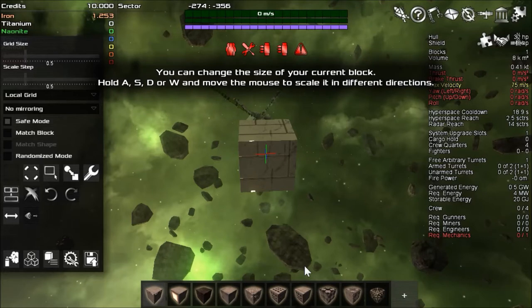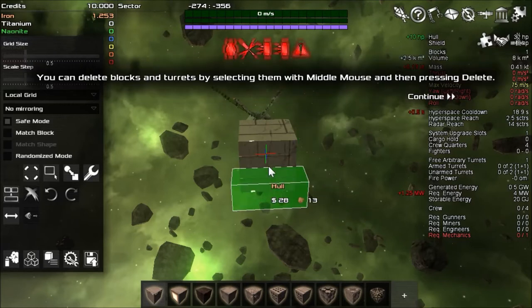You can change the shape and size of your current block — hold A, S, D, W and move the mouse to scale it in a different direction. And it tells you how much money it's going to cost. That's ridiculous.